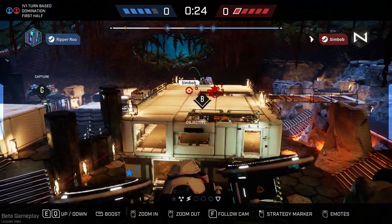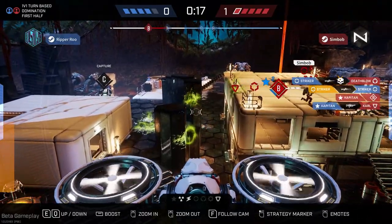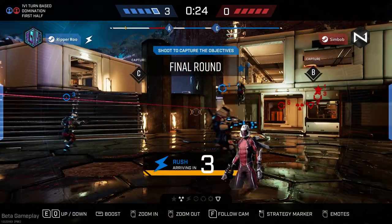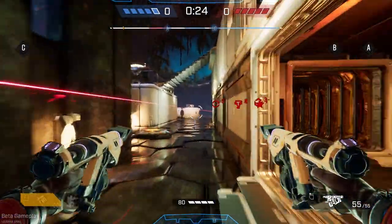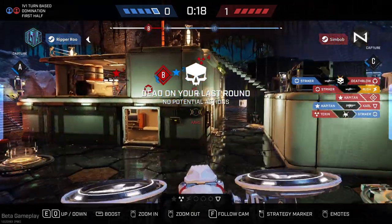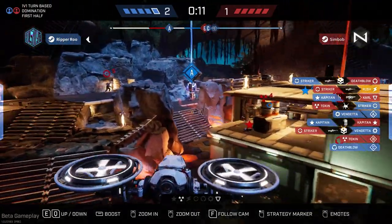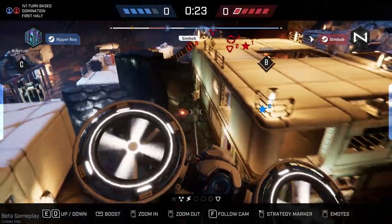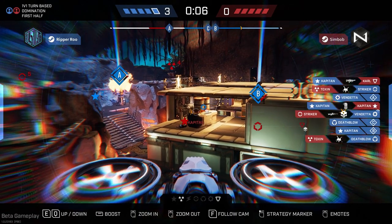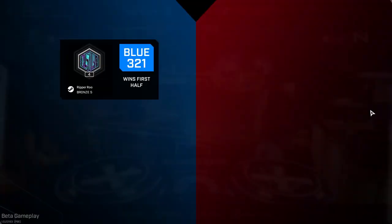It's a pretty good round with Striker — he takes out my Striker which saves his Death Blow, and then moves to the A objective and kills my Vendetta. Now, I did that on purpose — I wanted Rush to run up and take the bullet so that his Striker wouldn't kill my Striker. But only after reviewing the footage while editing did I realize that my Striker killed Death Blow in time, so I guess it wasn't entirely necessary. But it looked cool, so I'll take it — and I ended up winning that half anyway.